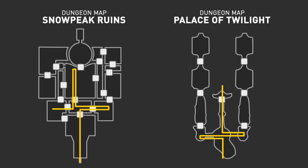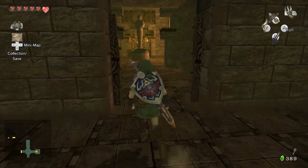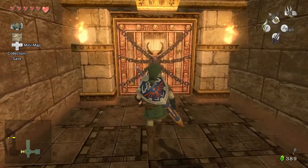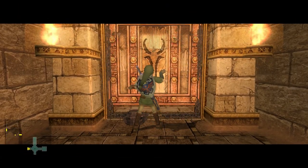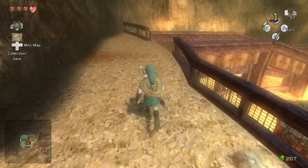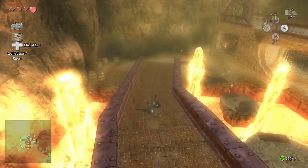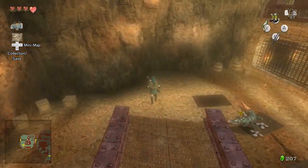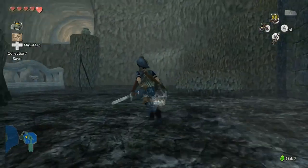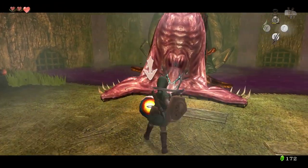Snow Peak Ruins and Palace of Twilight have slightly different directions, but this knotted structure where you come to the central room three times is the same. I'm not saying that Nintendo was lazy, or that this makes Twilight Princess crap. I never realised the full extent of their similarities until I started mapping the dungeons out for this series, so it didn't immediately impact my enjoyment back in 2006. But it does perhaps explain why the dungeons all feel a bit unremarkable, and why we remember them for their atmosphere, boss fights, and crazy moments, instead of the actual intricacies of their level design.